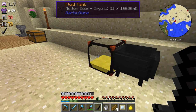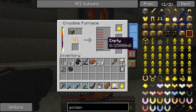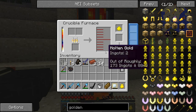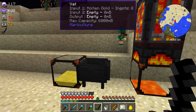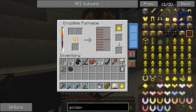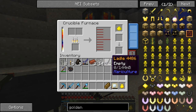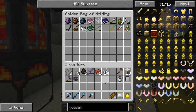We've got 21 ingots worth of gold in our fluid tank at the minute, and once this guy cooks up we should have two more. I think that's going to be enough - it's going to stay up at that heat for some time, but I don't really need it anymore. We've got our ladle which is good, and I'm going to pop that inside my golden bag of holding.